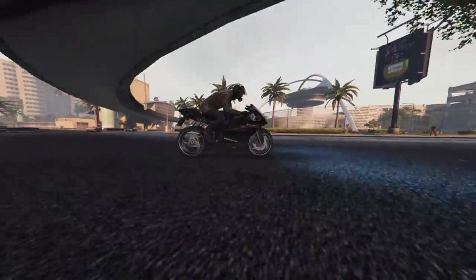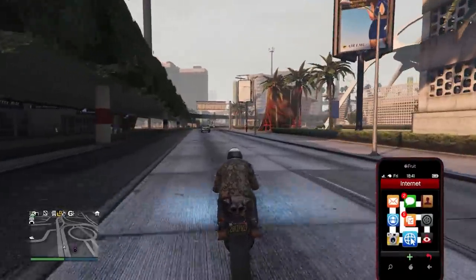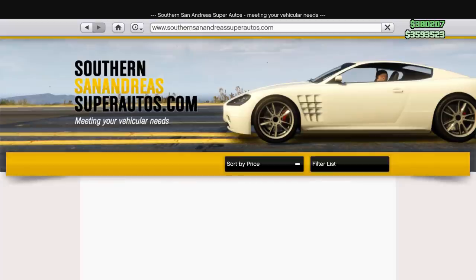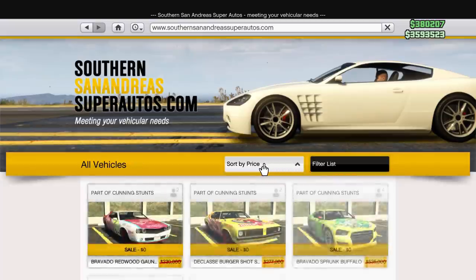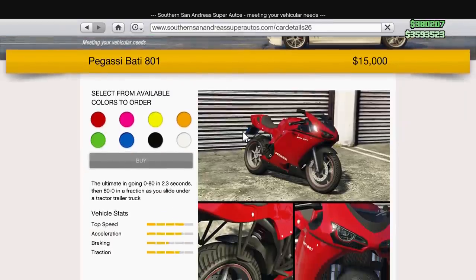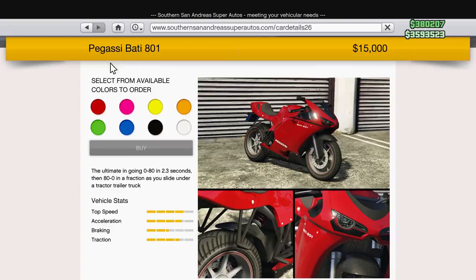For this time trial I used the Bati 801. The Pegasus Bati 801 comes in at fifteen thousand dollars, so it's actually a really cheap motorcycle. It could probably complete the time trial without upgrades because the top speed and acceleration are already pretty high stock.